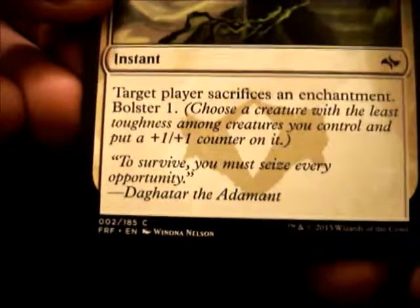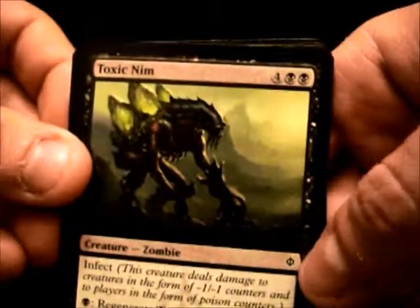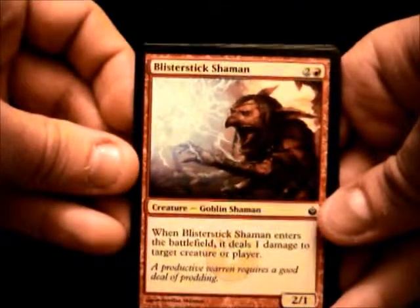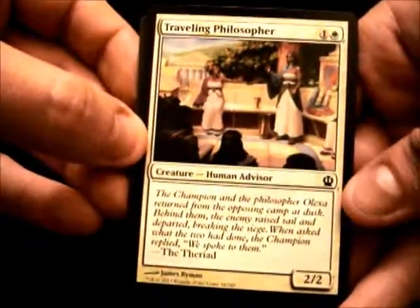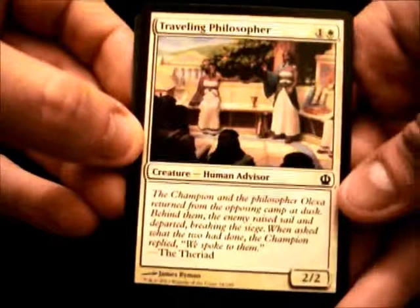I'm going to go ahead and read the flavor on this card: "In order to survive, you must seize every opportunity." Toxic Nym. Blister Stick Shaman. Traveling Philosopher — plain vanilla, 2 mana for a 2-2.